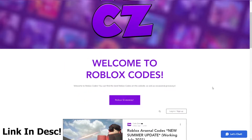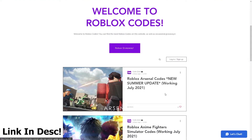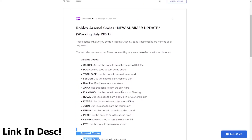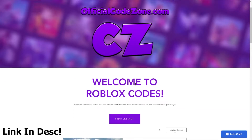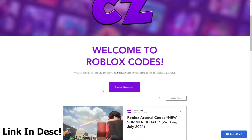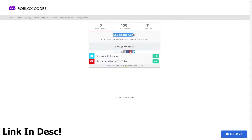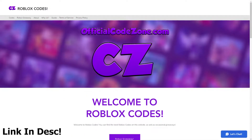It'll tell you which codes are working, which ones are expired, and which ones are new. For example, here are all the working codes for Arsenal and all the expiring codes for Arsenal. If you guys don't want to watch this video you can go to officialcodezone.com, or if you want to join the Robux giveaway you can do it there too — we're giving away a $50 Roblox gift card right now. You can enter with two steps and get the card for absolutely free. Make sure to check out officialcodezone.com, or the first link in the description. Let's get on with the video.